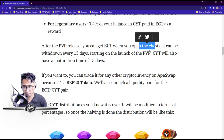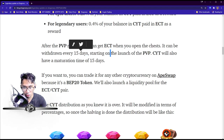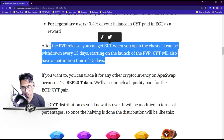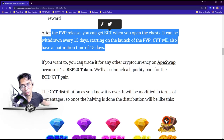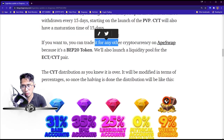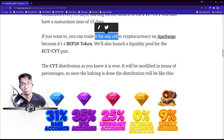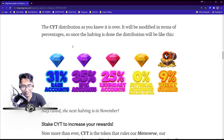After the PvP release you can also get ECT by opening chests. ECT can be withdrawn every 15 days starting on the launch of PvP. CYT will also have a maturation time of 15 days. You can trade ECT for other cryptocurrencies on ApeSwap since it's a BEP-20 token. They'll also launch a liquidity pool for the ECT/CYT pair — so it's basically another tradeable token in the game.